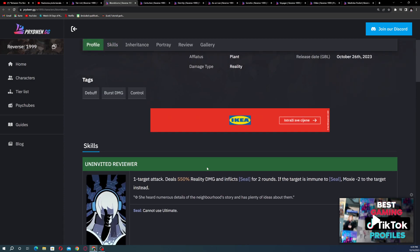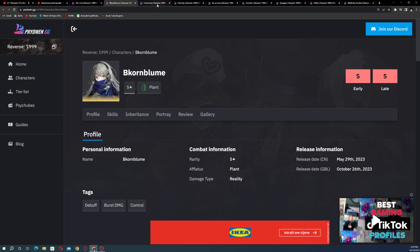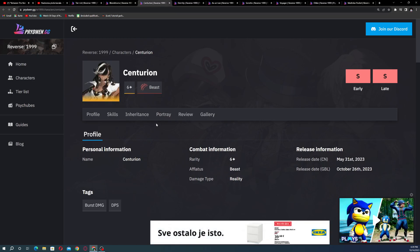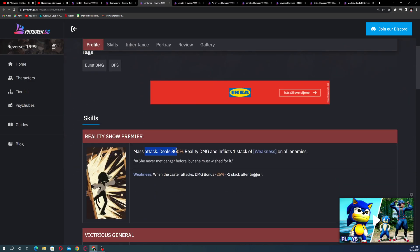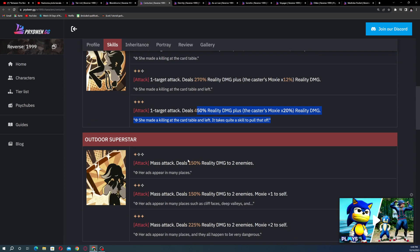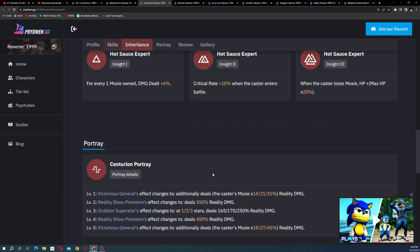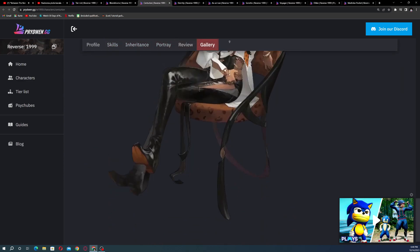Next up is Centurion. Her mass attack deals 300% reality damage and inflicts one stack of Weakness. She also has single-target attacks dealing heavy reality damage, and another mass attack hitting up to two enemies. An amazing character overall.